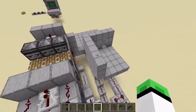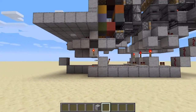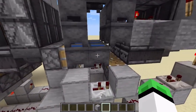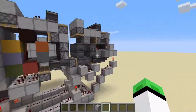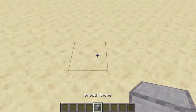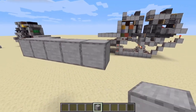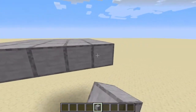Let me show you how to build it. First, you're going to want to dig down five blocks and the structure is 19 blocks across. It goes up four or five blocks to the platform. I'm trying to build it the exact same way as the finished version.